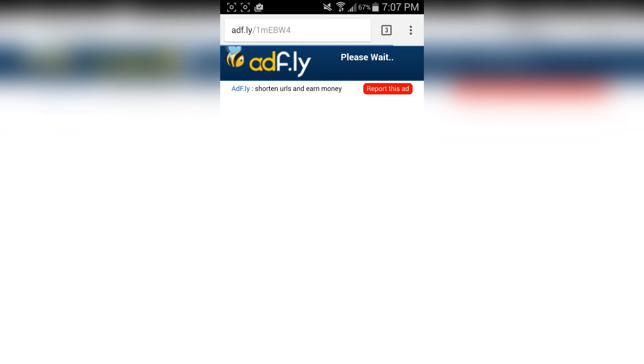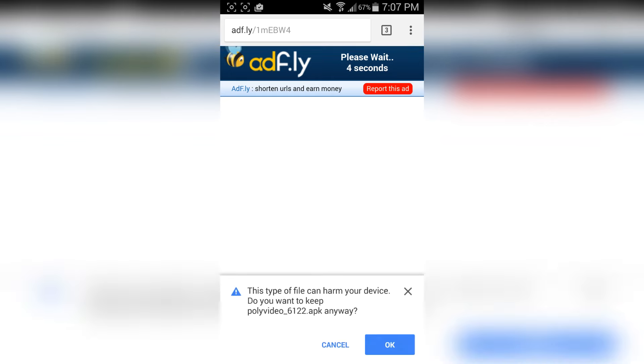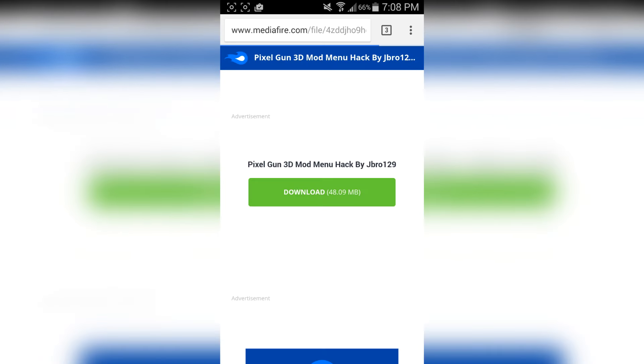It should bring you up to an AdFly website. Let me repeat this multiple times because everybody keeps freaking out on this AdFly website: if it asks you to download anything on the AdFly website, press X. You have to wait five seconds until the skip ad button appears, then tap on that. If it brings you up to another website, press on the box, slide that out, and go back to MediaFire.